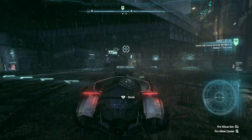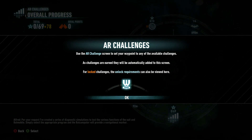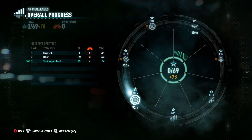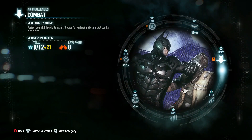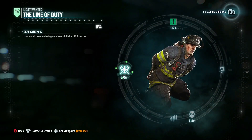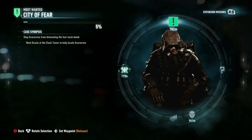Last time, per your request, I've created a series of diagnostic simulations to test the various functions of the suit and Batmobile. Simply select the appropriate program and the Bat Computer will provide a navigational marker. We're going to carry on, and I think the closest one is actually the main mission: The City of Fear.